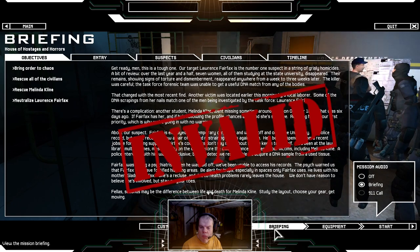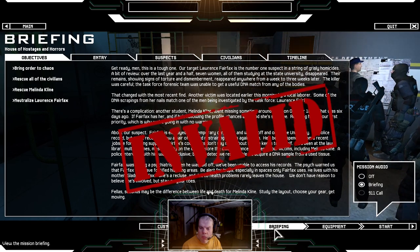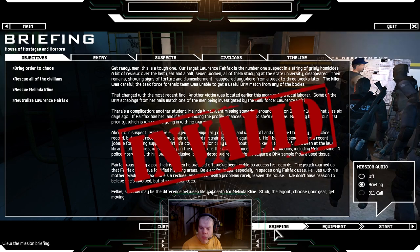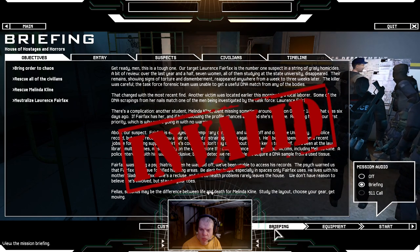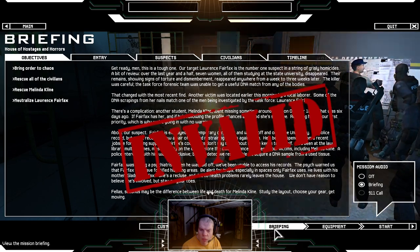There's a complication — another student, Melinda Klein, went missing around 2000 hours on October 18th, six days ago. If Fairfax has her and he's following the profile, chances are good she's still alive. Rescuing her is your first priority, which is why we're going in with no warning. Fairfax is employed as a temporary carpenter at the university — no police record, but court records show expired restraining orders. He's been at the law library multiple times, notably on days before the disappearance of three victims including Melinda Klein. A police interview was inconclusive, but a DNA sample was acquired from a used tissue.